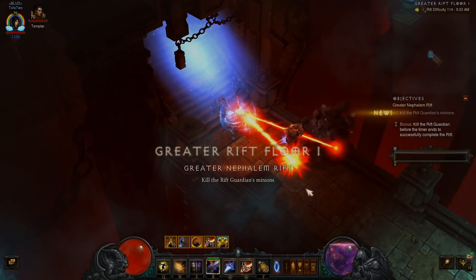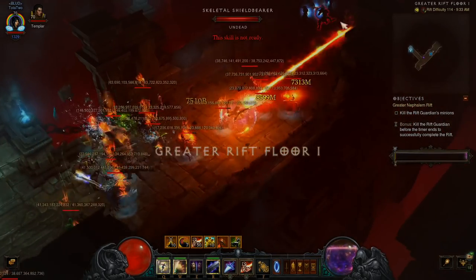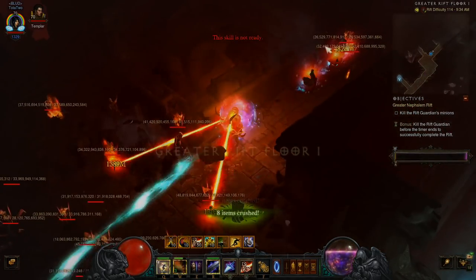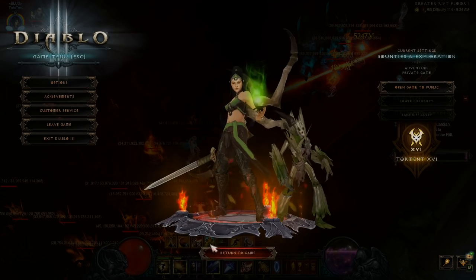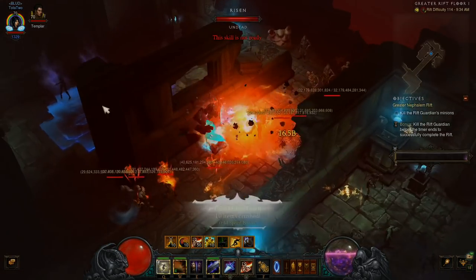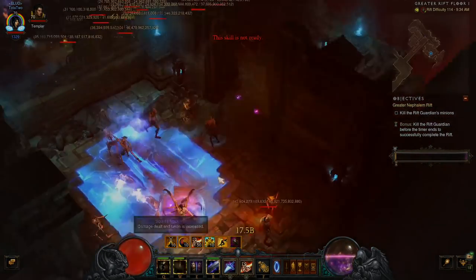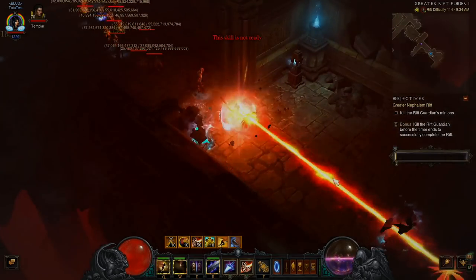Maybe I'll do half a rift to show you. Teleport EB, tap Disintegrate. You can see I have all my buffs perfectly lined up because I'm tapping everything as I'm moving. It might seem like a lot of work, but it's pretty chill. The muscle memory kicks in and I'm able to keep up my Taeguk and all my buffs in the process.